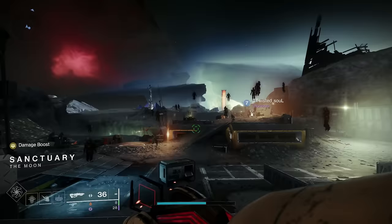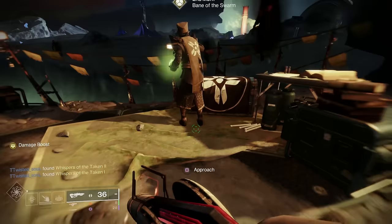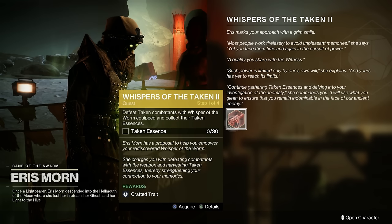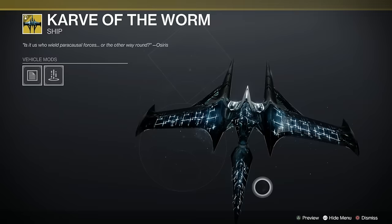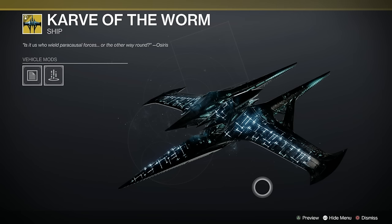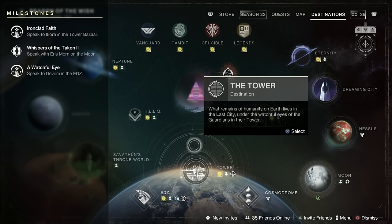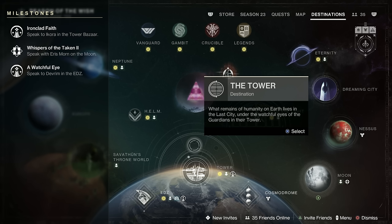Don't forget, we've got week two of the Whisper mission, which means we're going to get the second part of the Catalyst — you can collect that from Ikora here. I'll be doing a separate video on this because we're going to find the locations of the Blights in the Whisper mission. There are also new Oracles — the Oracles are for collecting the ship, the Carve of the Worm. You need to collect seven Oracles total; we had two last week, so there'll probably be two or three this week.